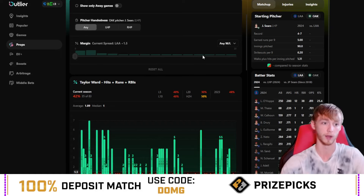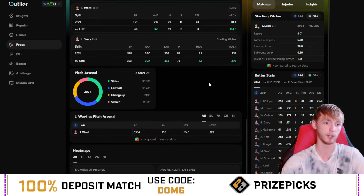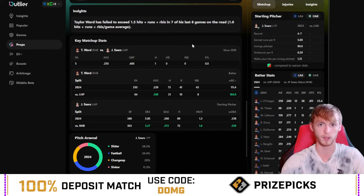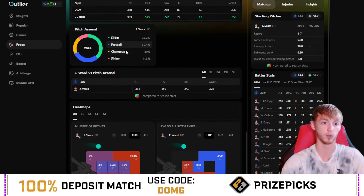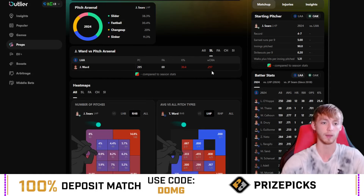So I think there is upside for them to win today, which would be a huge bonus for Taylor Ward. If you take a look at the pitch mix — first off, his track record against JP Sears is pretty solid. He has a .250 batting average in five plate appearances, and he's also gotten on base one time with likely a walk or hit by pitch. So he's gotten on base two times out of five — that's a .400 on-base percentage. JP Sears throws mainly the slider, but also mixes in the fastball and the changeup. Against the slider, he's not been very good — only a .257 on-base average there.